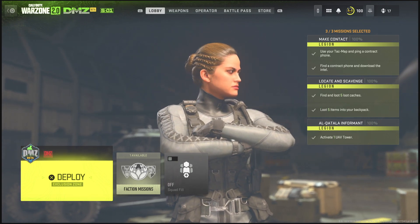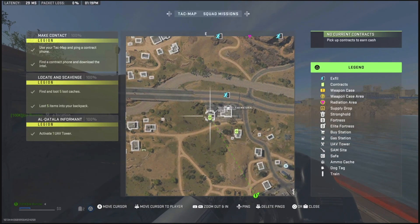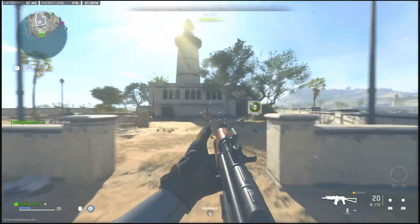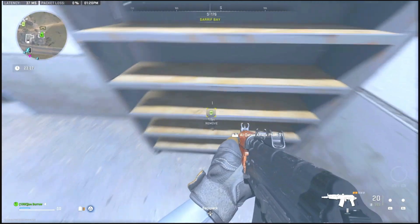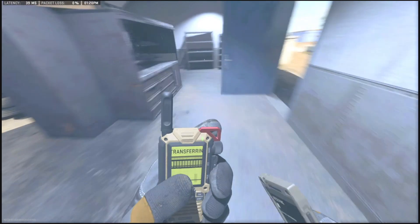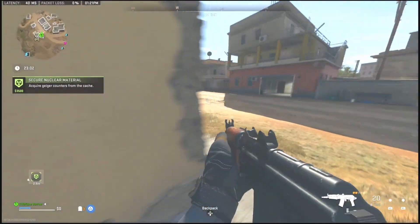Once you have the weapon and you're in the DMZ game mode, you can either do this with a squad or solo. All you want to do is load into the game, open up your map, find a nuclear material contract, mark it on your map, and go over to it. Once you arrive, you will have to pick up the tracker, which will start the contract and give you a little cut scene.